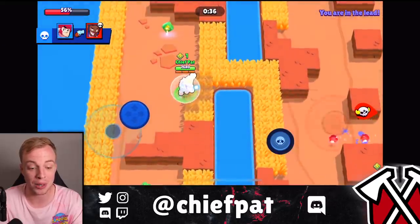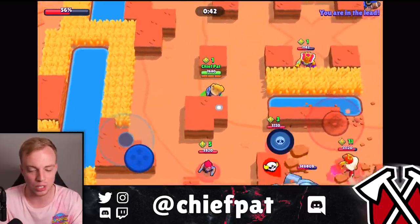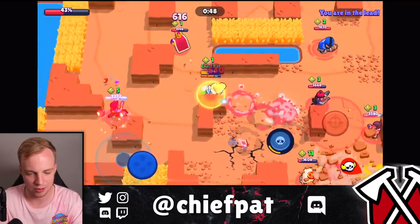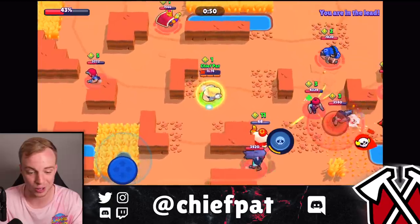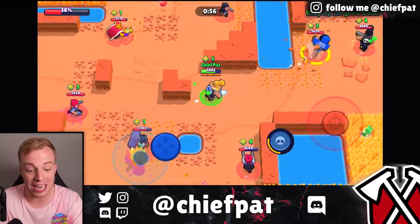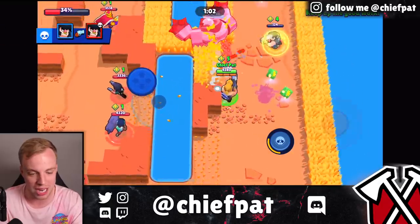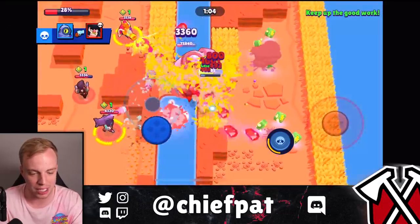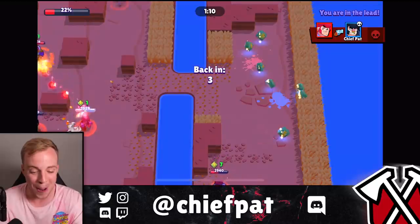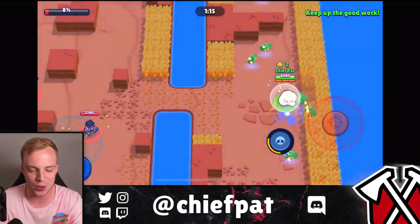We're already at 58 HP on the robot — this has been a fast game. We really need the robot to get back close to us, but this Rico is being very annoying killing us. The robot keeps running away. We're in the lead but there's no way we're going to hold it — that's a good job by someone else. The robot just will not let me follow it.